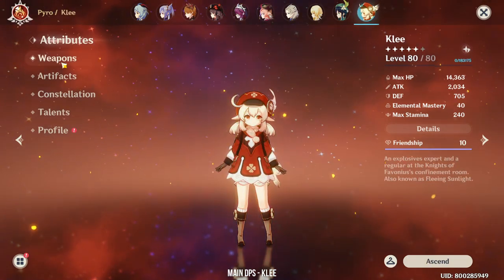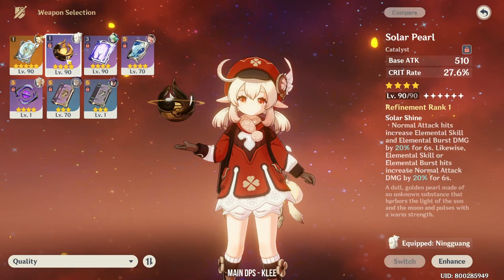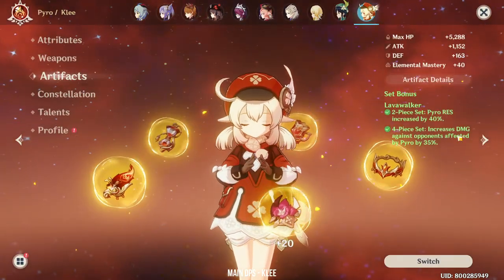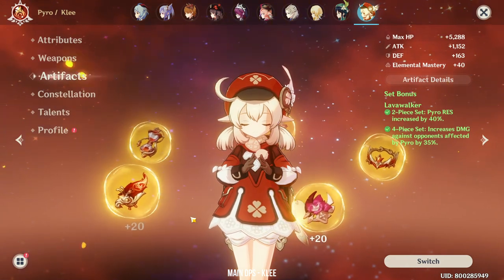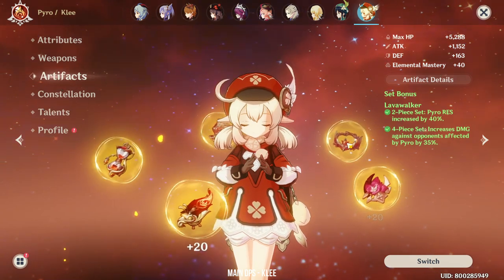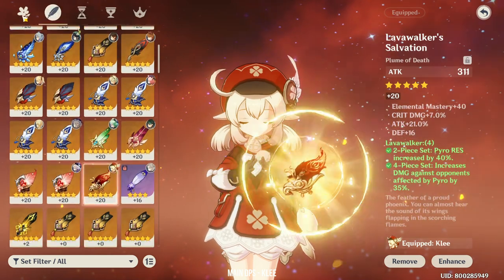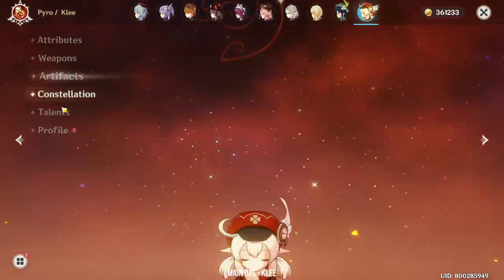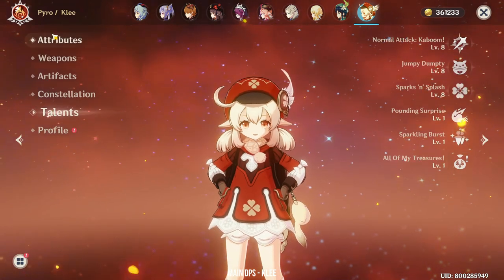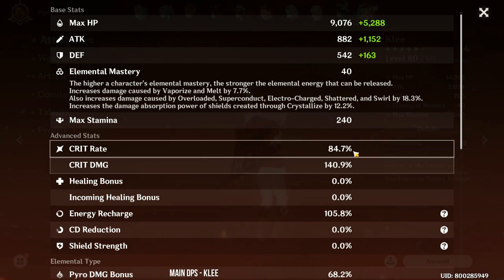Next we have Klee. Klee is using the Lost Prayer by default, but sometimes I use the Solar Pearl. She's using the Lava Walker set most because I don't really like her when she's doing elemental reactions — it's really hard to trigger them. She's at Constellation 0 with Talents 8-8-8. Her stats are 84% crit rate and 140% crit damage.